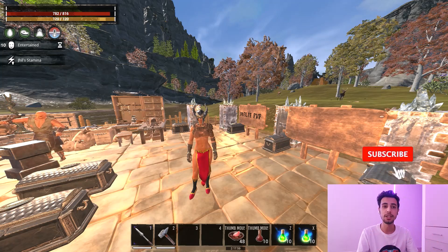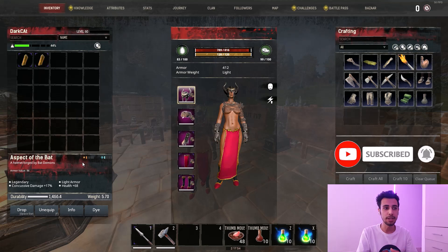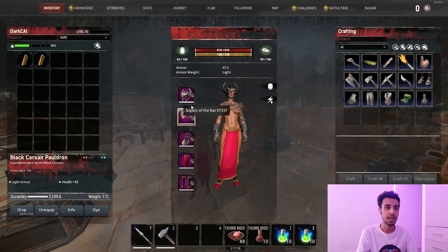For the helmet, I'm using the Bat Helmet because it gives you 68 health and concussive damage. The concussive damage is somewhat irrelevant — you can use it for capturing thralls and stuff as an extra bonus — but we are mainly choosing this for the 68 health.